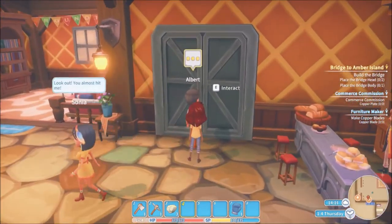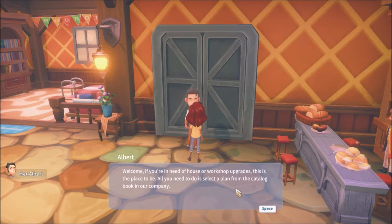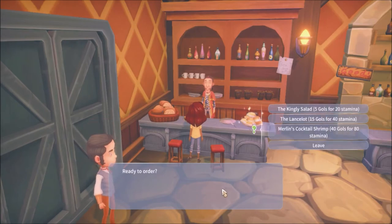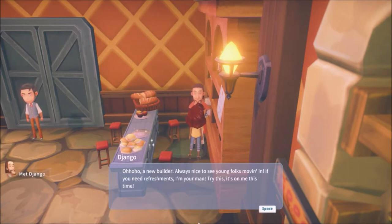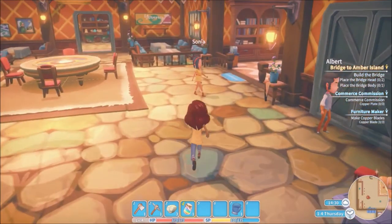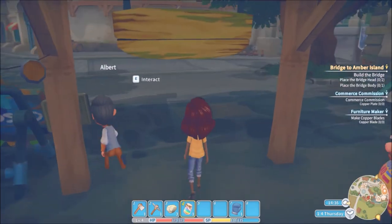Met Albert — he runs the construction company. If you need house or workshop upgrades, select a plan from the catalog book at his company. Also met Django who gave us rainbow jam — awesome! This is where you come to order food like plates if needed, though I haven't done that yet on my offline game.